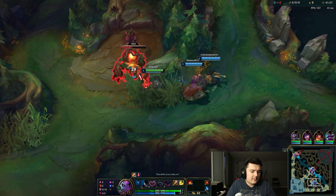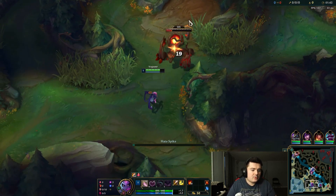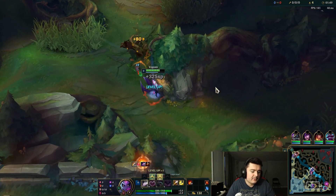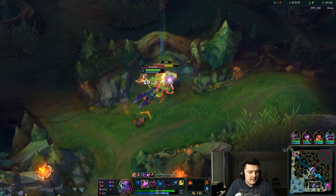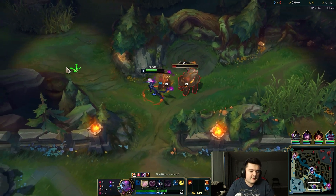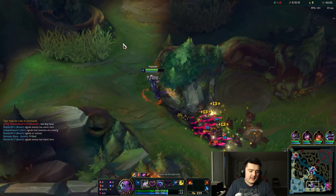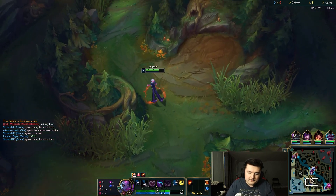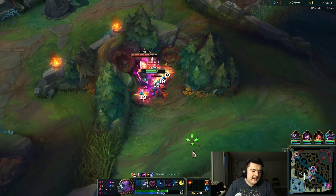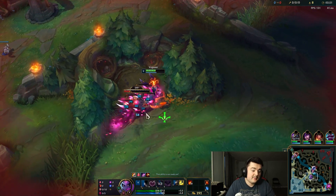For our jungle clear, let's start with Red Buff, then go to Krugs and then Raptors - we want to clear as much as we can. I'm going to drag it towards our Krugs, making sure not to pull it out too far. I'm going to get E second, smite the big Krug, then kill the little Krug so I can destroy both at the same time to clear as quickly as I can. Evelynn is one of the fastest jungle clearers - once you get the hang of clearing her camps you're going to be so much further ahead.